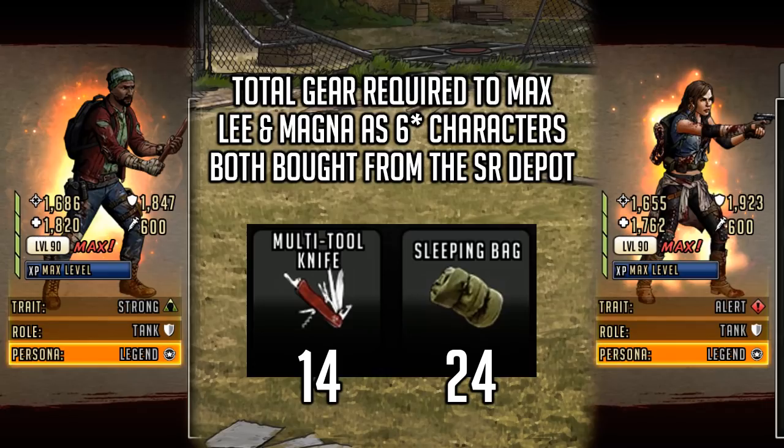In total you'll need 14 multi-tool knives and 24 sleeping bags to max out these characters. You can buy three knives and three sleeping bags at a time from the SR depot, which resets every single day. There are also changes coming to Survival Road with the Lee and Magna update — you could potentially get your hands on a lot more markers in the future. I have a decent stock of multi-tool knives but not enough sleeping bags.